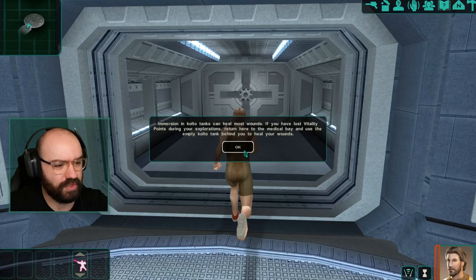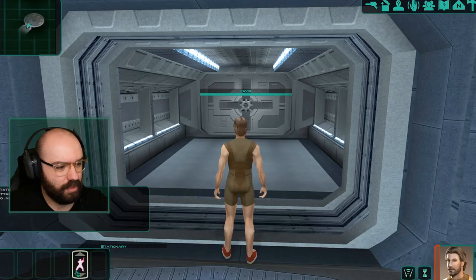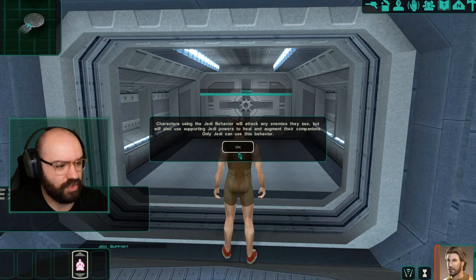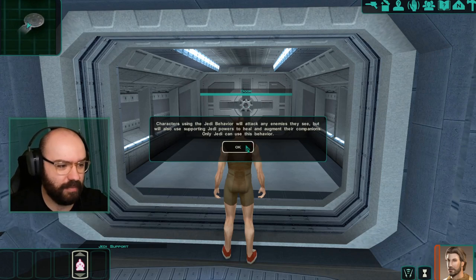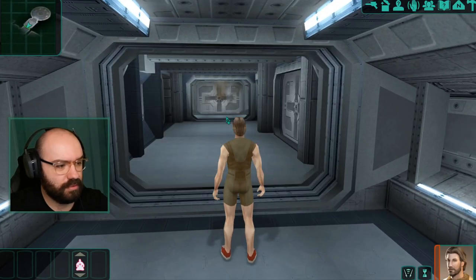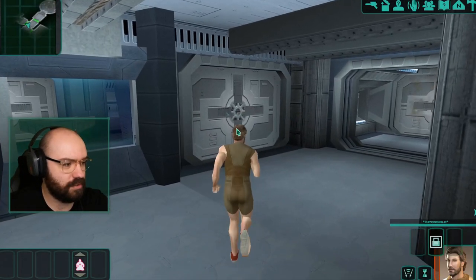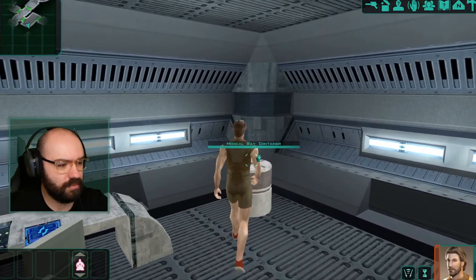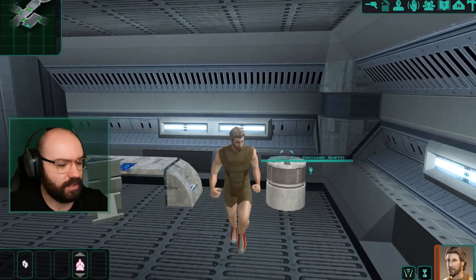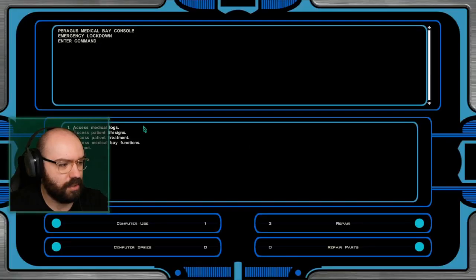Exploring the Paragus Mining Station medical bay as Chris Blythe now. The bay has Colto tanks — I can heal in the empty one. There's a morgue door, a lab station, and a medical computer terminal. Someone tried to access treatment records. I unlock the morgue and the medical storage room from the terminal. I also find that the UI has a 'Jedi Support' behavior mode where party members use supporting Force powers to heal and augment companions.